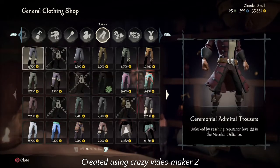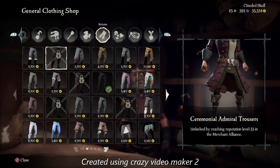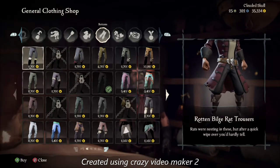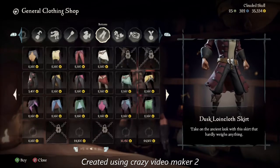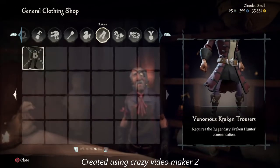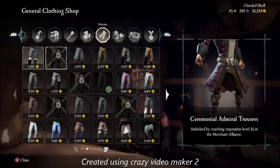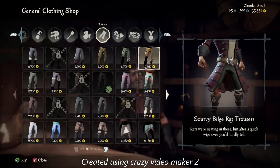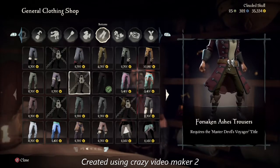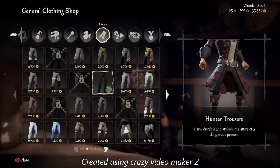For pants, you can really choose any pants you want — that's up to you. You could get Grand Admiral Trousers. He just has brown or grayish pants, if I'm not mistaken. You can use Hunter Trousers or really any pants you want, except maybe really short ones. Hunter Trousers seems to work pretty well.